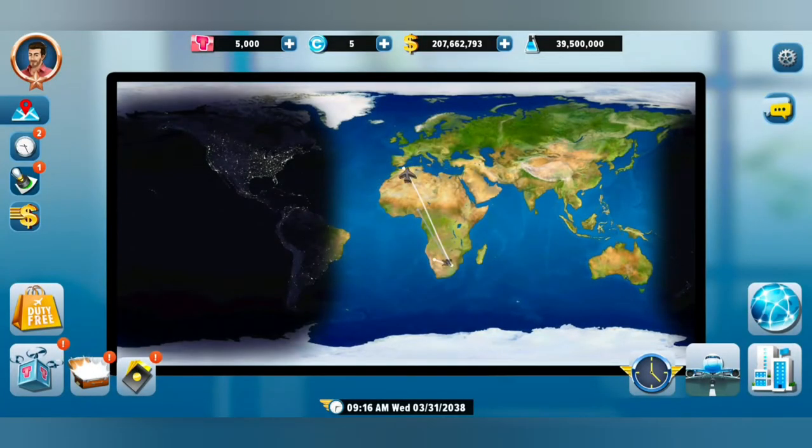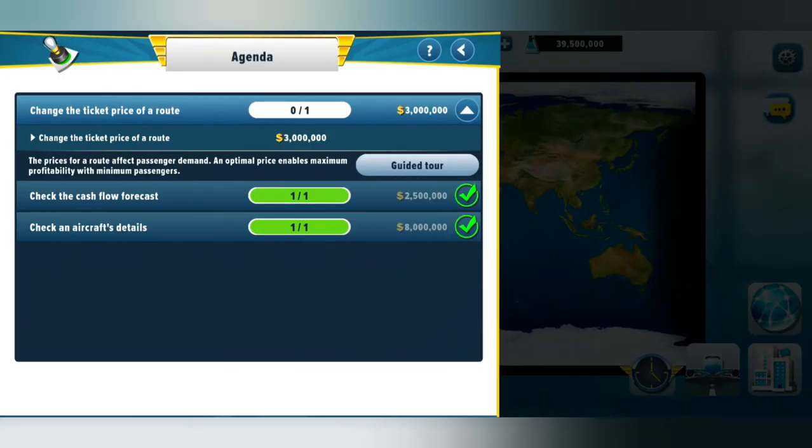Then we've got this little stamp-on-paper icon — this is the agenda. It's kind of like your daily missions that you have to do. It says here that I should change the ticket price of a route — something you have to figure out.